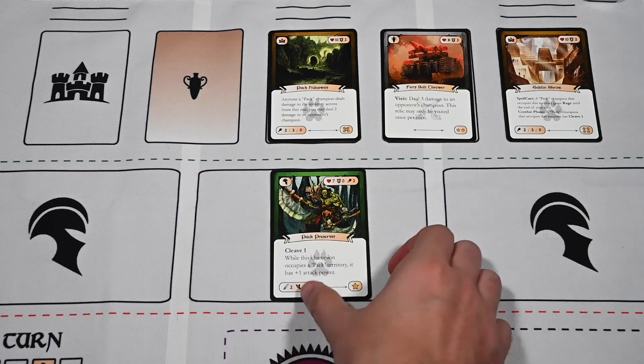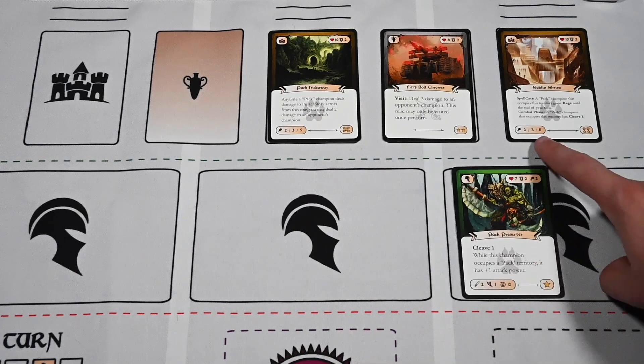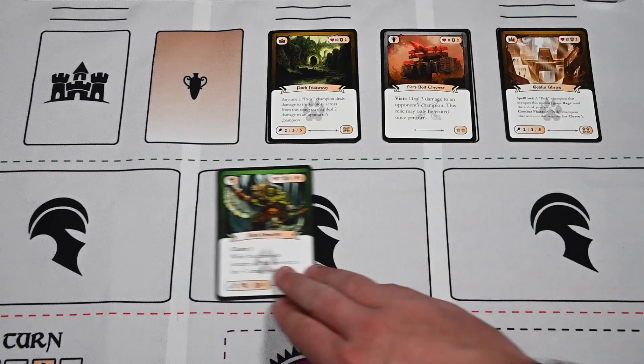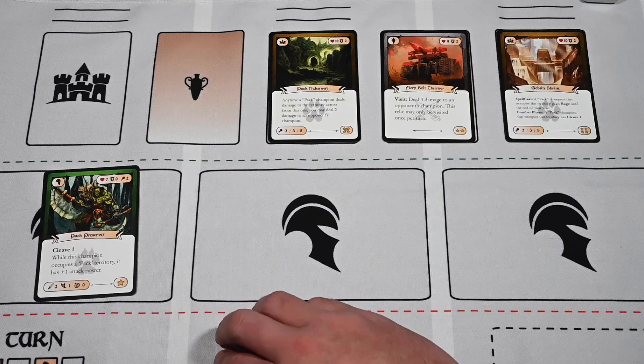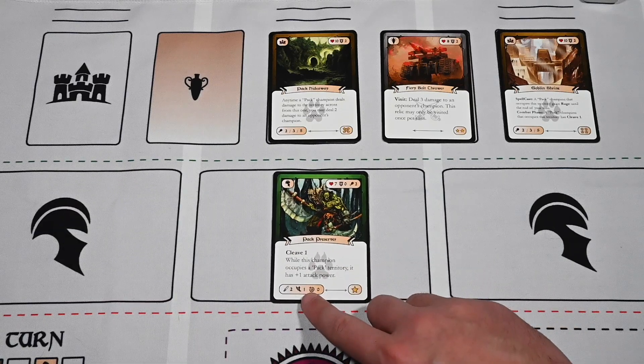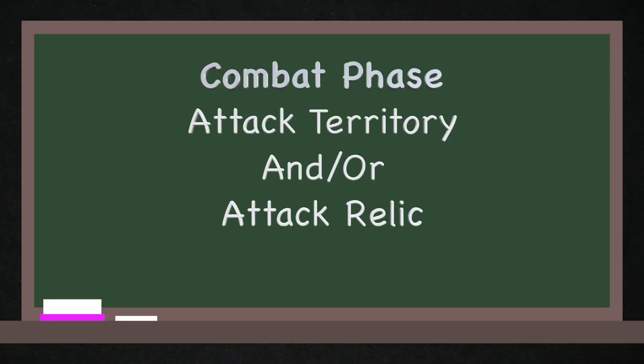Finally, during the first action phase you can move any unfatigued champions from one territory to another based on the champion's movement. A territory needs to be in play for a champion to move there, and it needs to have enough food supply to support the champion that moves to it. Once the first action phase is complete, move on to the combat phase.